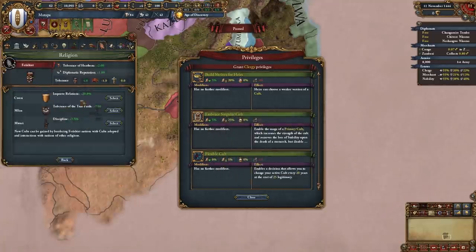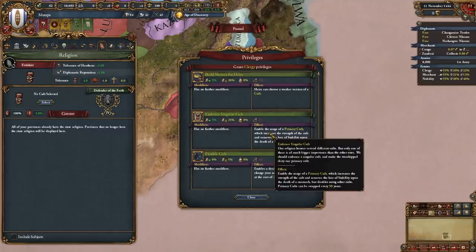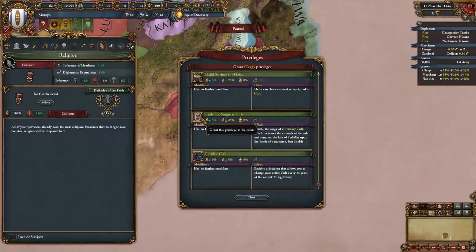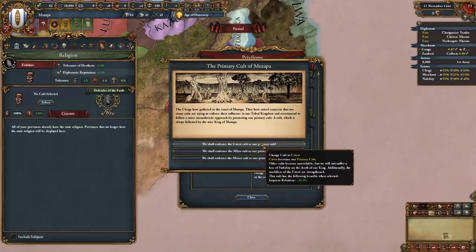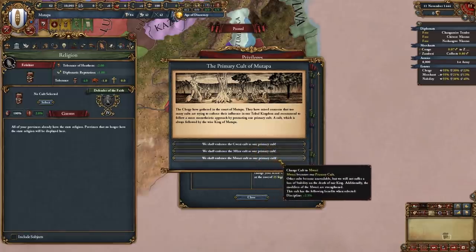Singular cult is a new estate privilege for these nations which increases the strength of a cult you pick. Cults are for fetishist nations and it removes stability loss upon the ruler's death — a very powerful privilege. Give it out and then choose your primary cult. I recommend taking either plus 20% improve relations or plus 2.5% discipline.